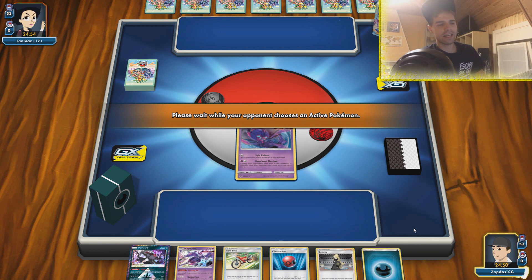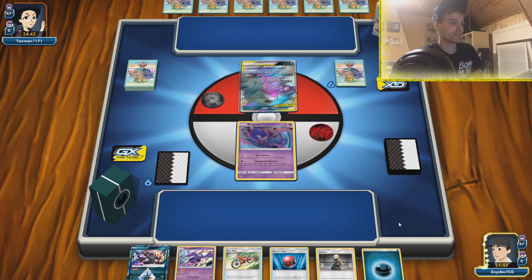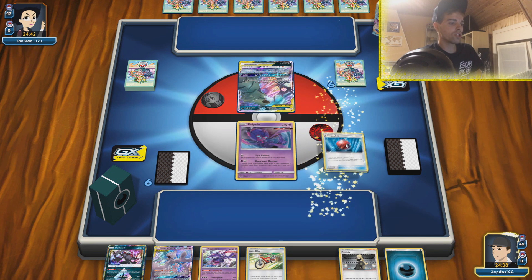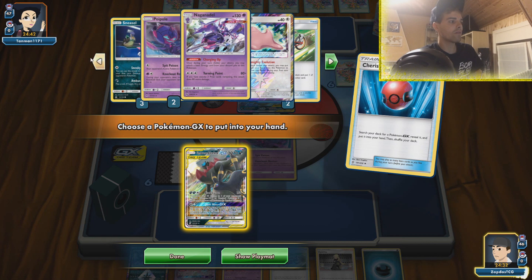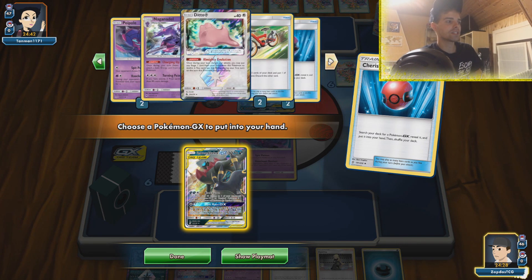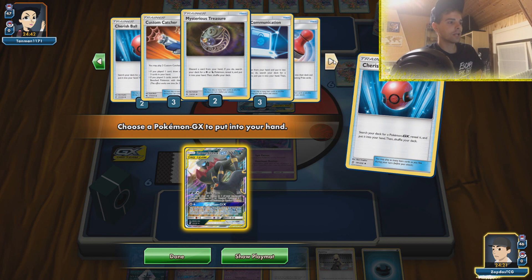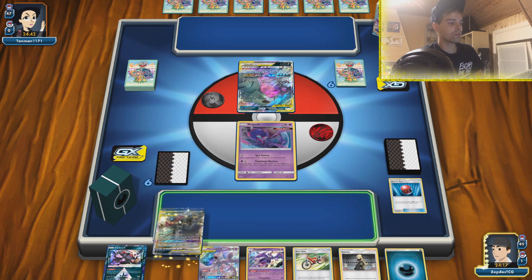It could be a Zoroark version but hopefully it's post-rotation. We do see Worldsleeve so let's keep our hopes up. We start with Poipole, probably one of the best starts - if we go first we can attach to the Poipole, retreat, get an energy in the discard pile. Okay this is a mirror match - that's actually not bad. I'm going to go for a Cherish Ball and grab my Darkrai and Umbreon because I want to be using that as early as possible. We also have our Mega Sableye and Tyranitar GX in our deck. There's Ditto, two Naganadel, and two Weavile - we definitely want our Sneasel on board.